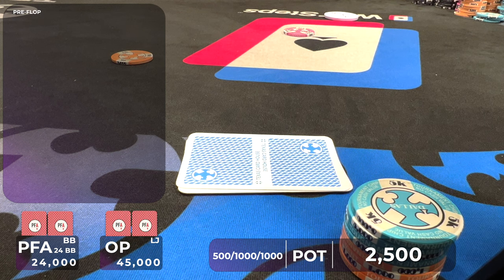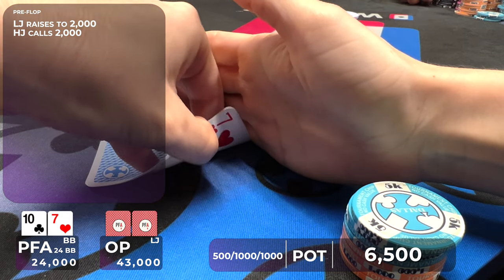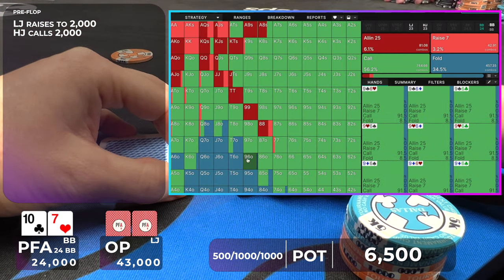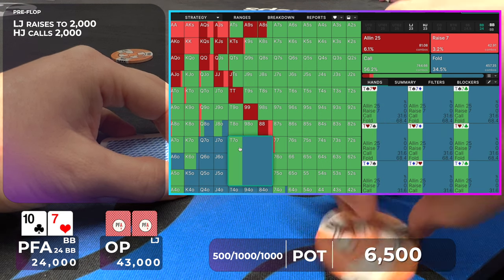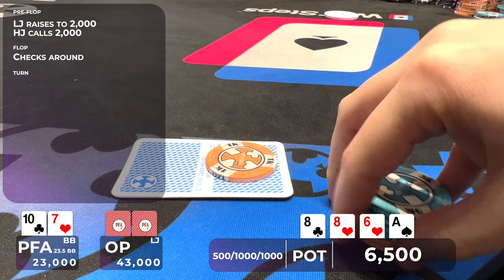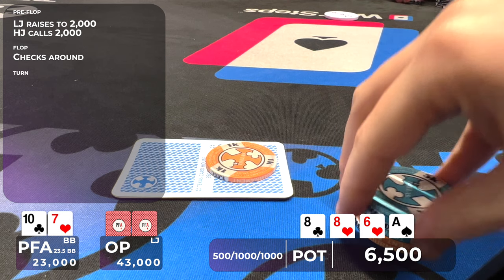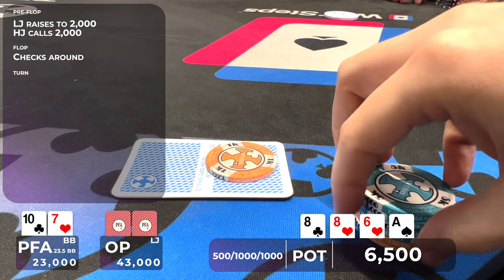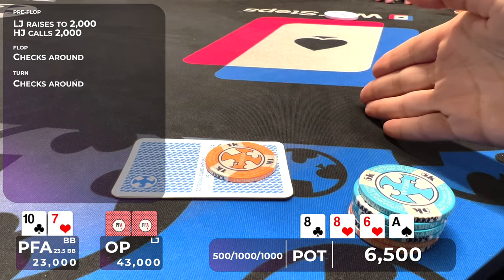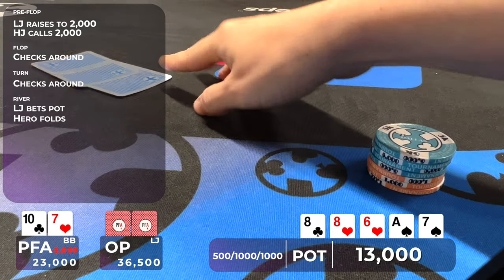In this hand, I have 24,000 chips or 24 big blinds at 500/1,000/1,000. The low jack raises to 2,000, the hijack calls, and I'm in the big blind with 10-7 offsuit. Our calling range from the big blind is very wide so this hand can be played as a call. We go three ways to a flop of 8-8-6 with two hearts — it checks around. The turn is the ace of spades. With a different turn card like a 9, 7, 5, or 4 I could consider bluffing, but with the ace I cannot do anything. Luckily it checks around again. The river is the 7, and the low jack bets full pot. Even though we make a pair on the river, I put in the fold.